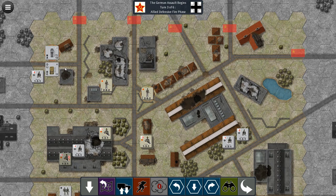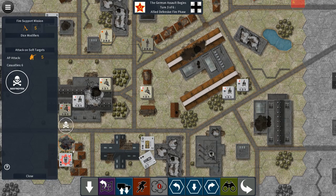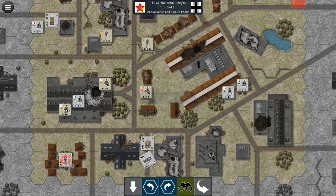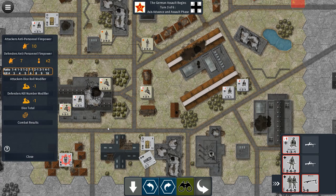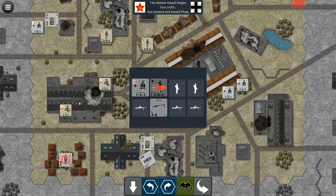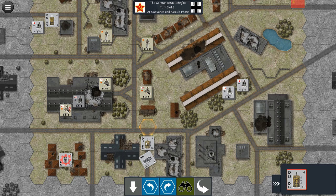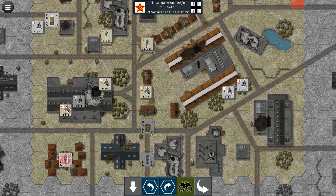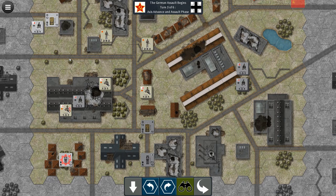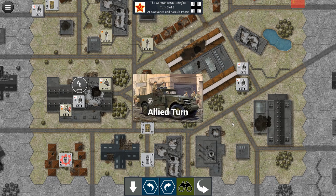In the Soviet defensive fire phase, that mortar got lucky — that transport got destroyed and a unit got destroyed too. Well, the best laid plans. We assault and the result is defender loss 3, attacker loss 6 — not ideal, but there's not much left on their side. We change some facing on vehicles and continue movement north. Now it's the allied turn. Their command phase doesn't produce much, and their fire phase — those mortars did get lucky twice. They try to take out the tank but no damage taken.